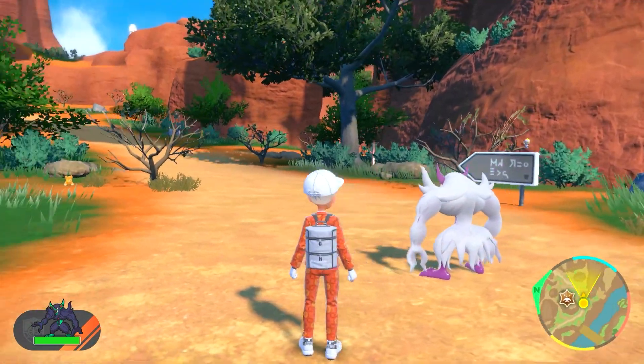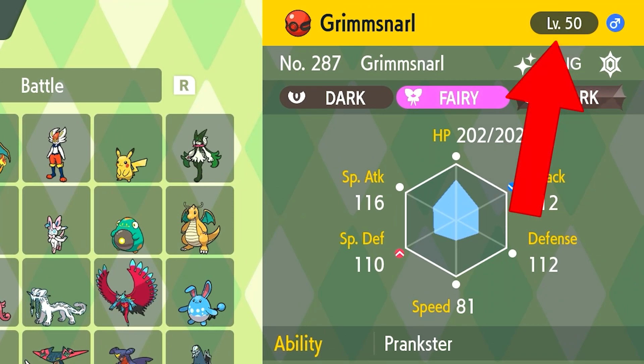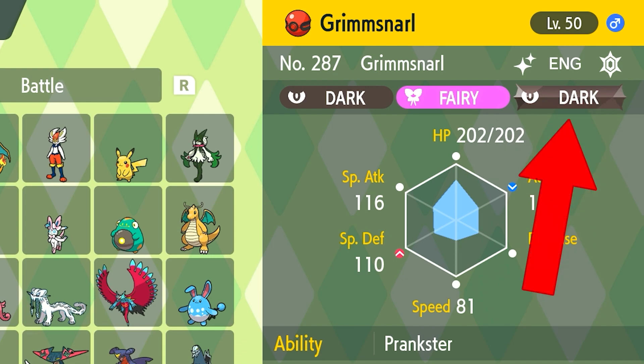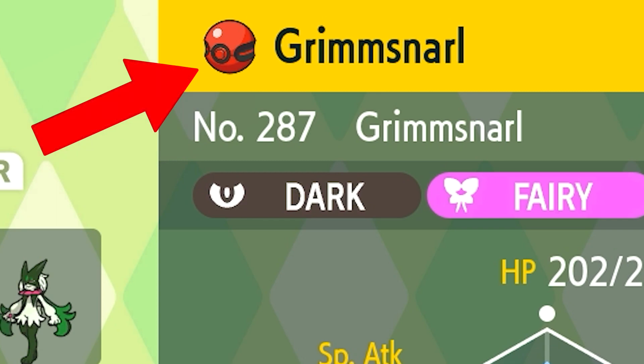I can't believe we just got a free shiny Pokémon for just typing in a code. This is a level 50 Grimmsnarl, it has the Prankster ability — I'm not sure if that carries across from different people's games. It will have the Dark Terra type. It also comes in this special ball — I forget what it's called, but it's a really cool ball.